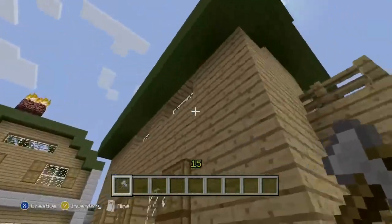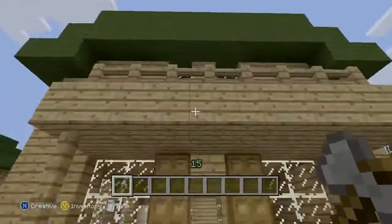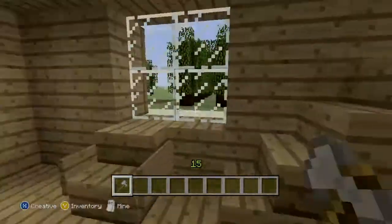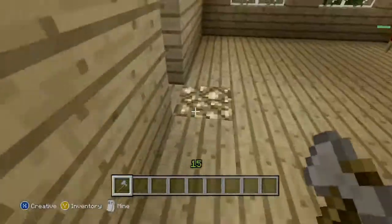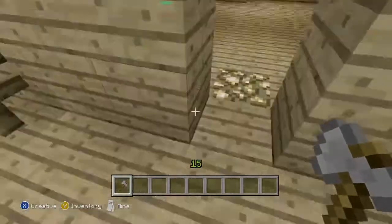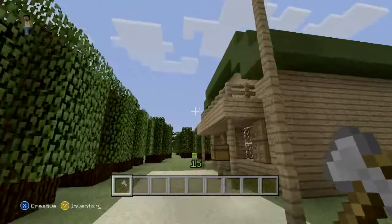You know, the one with the little balcony — the balcony that you can't get on in the original game, which makes it furious. But in my map you can actually get on it.